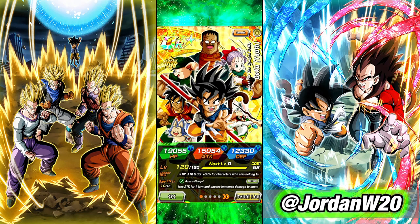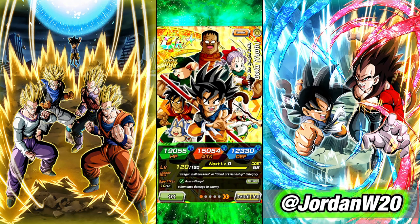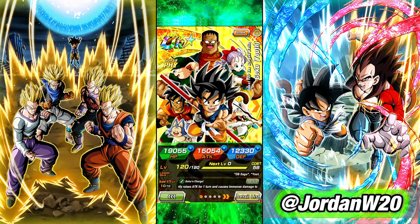If we look at this Kid Goku, we can click and hold on the leader skill icon. It says he leads Dragon Ball Saga, Youth, or Exploding Rage category and gives 3 ki, HP, attack, and defense 170%. The 200% part comes in if they're also on Dragon Ball Seekers or Bond of Friendship category — you get an additional 30% to HP, attack, and defense. So if you're on Dragon Ball Saga and Dragon Ball Seekers, you get a full 200% to your stats, which is why these characters are the most important right now.